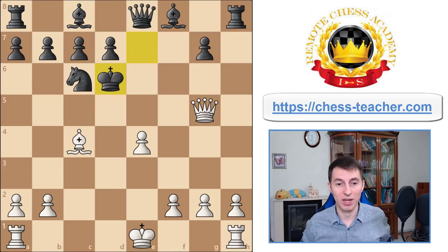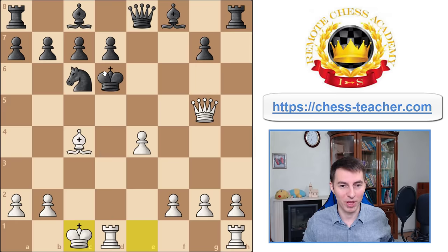This is the final attack, because after king going to d6, you can almost checkmate black by castling queenside, which is extremely beautiful. Then check by the rook and it's going to be checkmate in two moves here. So another really unexpected and beautiful line that allows you to win quickly and in a fascinating fashion.